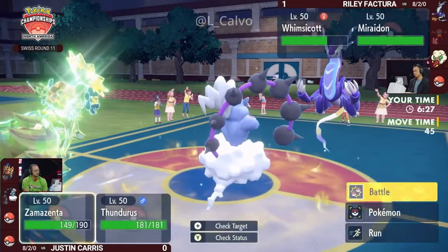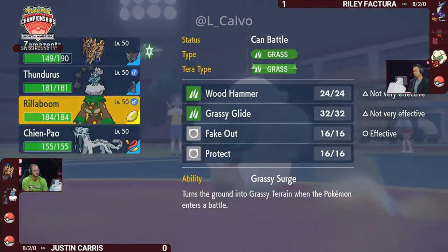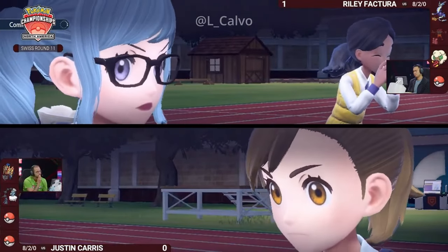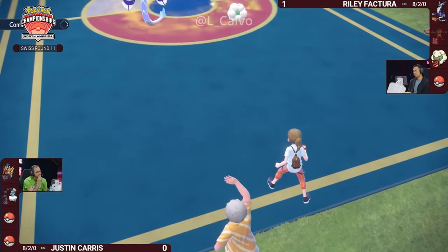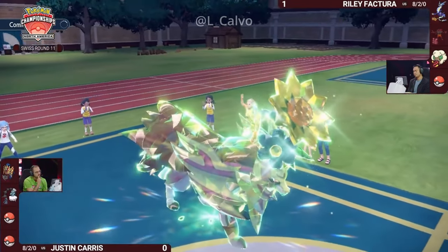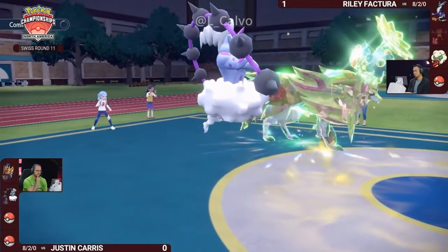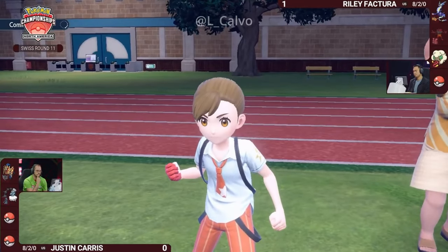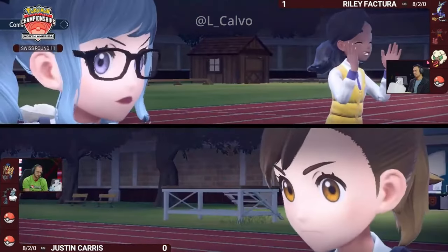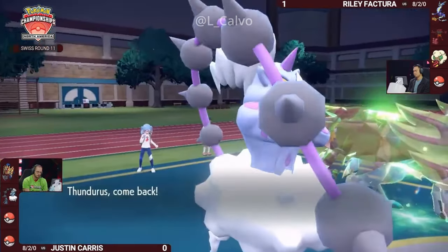Importantly, breaking the Focus Sash on Whimsicott with the Thunderbolt is a really smart play from Justin — now you only need one heavy attack to get rid of Whimsicott, whereas before it held on to that Focus Sash for a long time in game one. Justin's in a pretty good position right now. You still have those options in the back, and now that Zamazenta also has the Grass Tera, you have a great way to resist all the damage Miraiadon could throw at you unless you lean into the Dragon Pulse, which is the only thing that can hit Zamazenta for neutral damage.